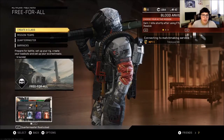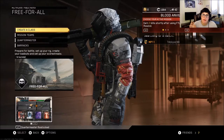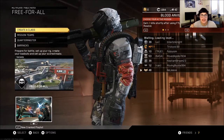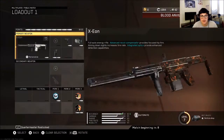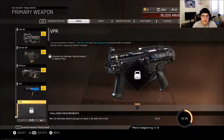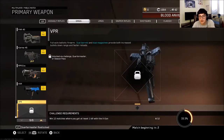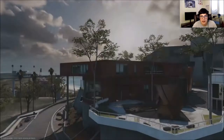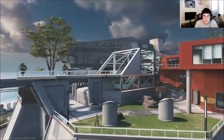I'm back with another review guys, today we're going to be playing some Infinite Warfare — back on the grind. As you guys know there has been an update for this game and they added two new weapons: they added the XE-ON assault rifle, which I'll be using, and a new SMG. Sadly I do not have gameplay with the SMG since I do not have it yet. It's basically a two-magazine, two-barrel SMG — like an MP5 but with two barrels, so the recoil is insane.